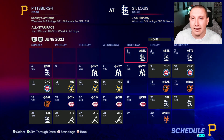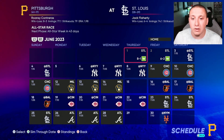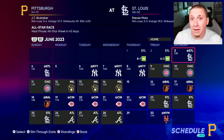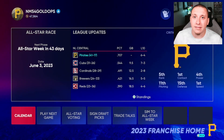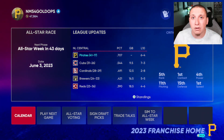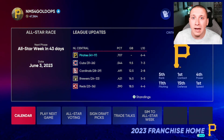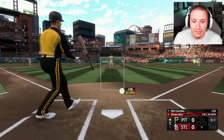The plan today is to advance a few games and then get into some gameplay, especially with Nick Gonzalez at second base. Simulating through the first two games we got an 8-1 win and a 6-2 win. Now we're playing with JT Brubaker on the mound, and Andrew McCutchen is off the injured list, so we'll get some at-bats with a few players we've been looking forward to.